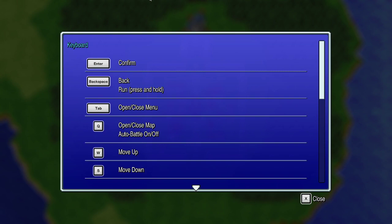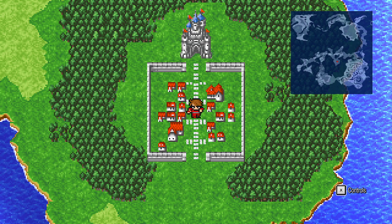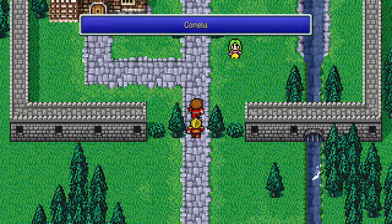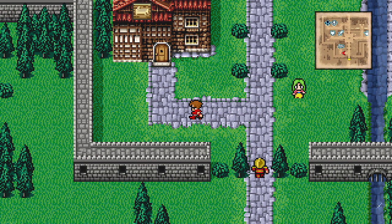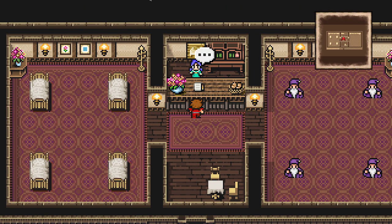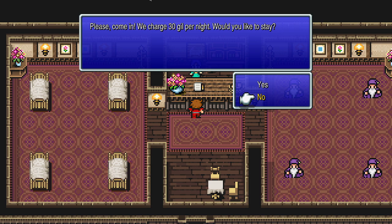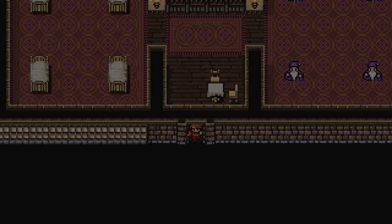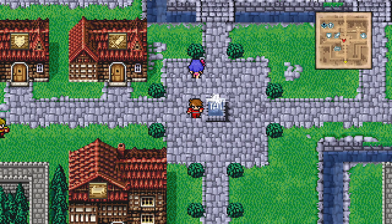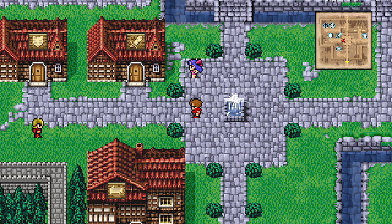After that unskippable cutscene and the controls menu, we're started off in Cornelia, which is where we can start doing our shopping. Immediately, we have an inn here — the inn is where your party comes to restore health for a fee. Each inn in each town is going to increase how much gill per night it costs for your party to be healed. We're going to come back to this fountain later because it holds a slight bit of importance.